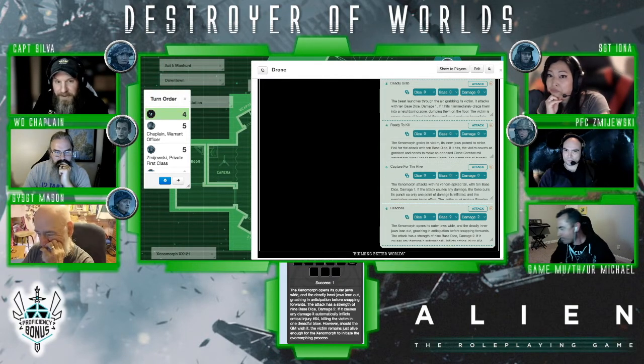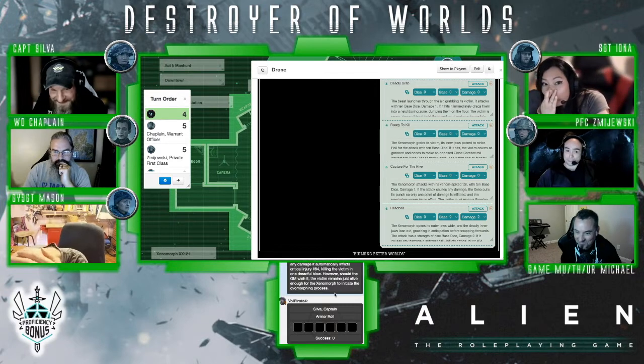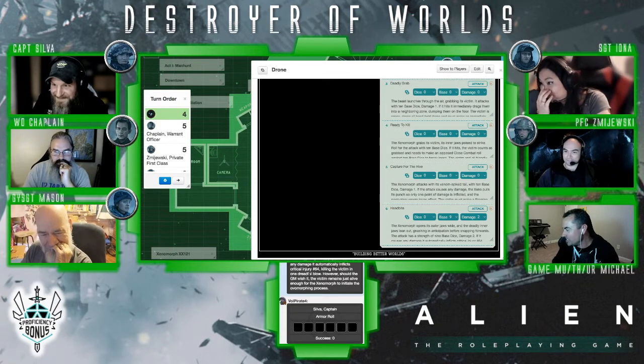Do I need to add a modifier for stress level? It won't do it on armor checks. Here we go. If it causes any damage, it automatically inflicts critical injury 64, killing the victim in one dreadful blow. Oh my God!